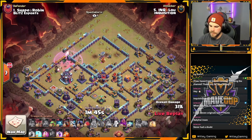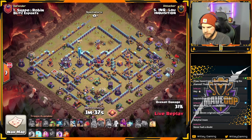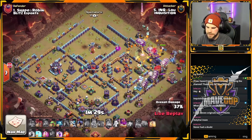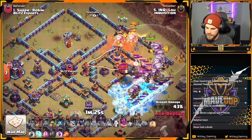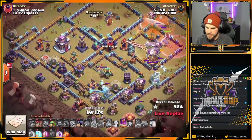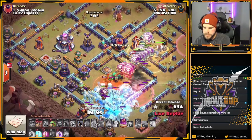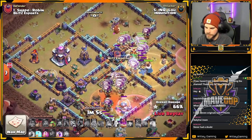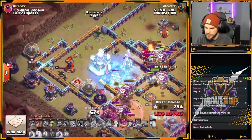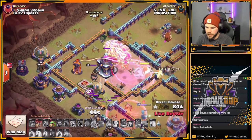Down goes the Queen. He's got a Blimp — probably who he's going to have to use for the Town Hall now. He's going to go across the base — could be risky. He is indeed going across the base. Oh, he's not going to get that Blimp in the Warden's ability. The Blimp was too far outside of the edge. Can the Sweeper help? Nope — Blimp opens up. This is looking bad for Inquisition. Hound's going to freeze up on the bottom side. He's just got to hang on to that Warden ability as long as he possibly can. He did have a Heal Spell in the core. Invis Tower goes off — that's actually going to get Balloons pathing in towards the Town Hall. He's going to freeze, he's going to Rage. He's going to save the 2-star here. He's got to pop Warden's ability to keep these Balloons alive long enough to get the Town Hall down.